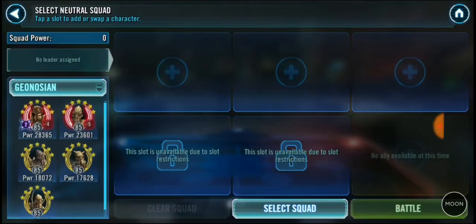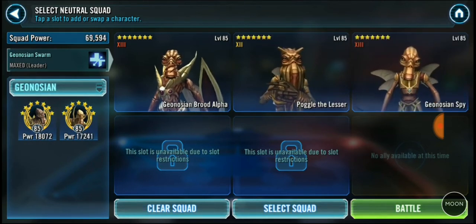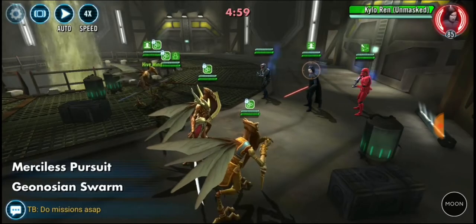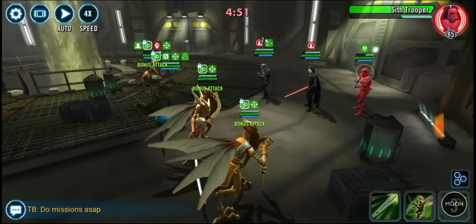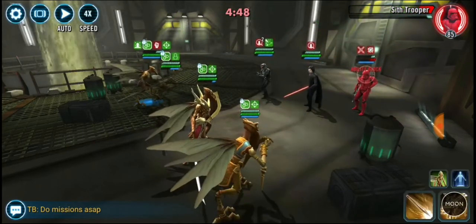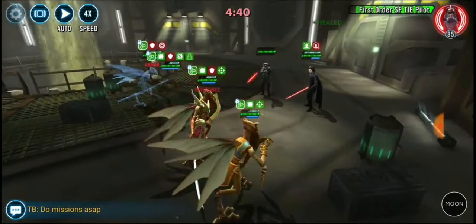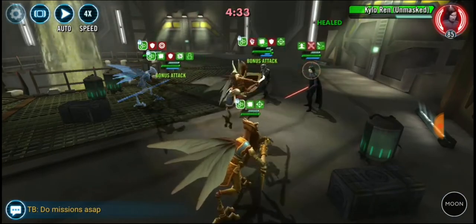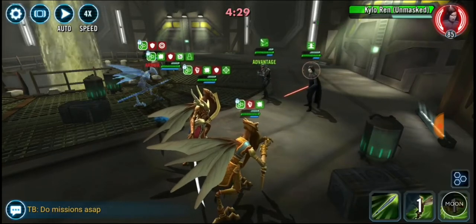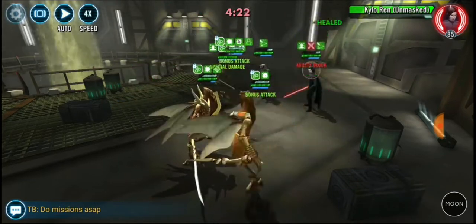I like the way the Geonosians performed last time, so I'm going to give them another shot just to see if this is a fairly reliable counter. I don't feel like the freak bit of luck where Kylo Ren stunned Brute and took his taunt away and then Kylo was able to one-shot Poggle — I don't think that happens in this one. There is crit immunity there. So target down first order TIE pilot here. I've got to deal with this taunt and I can't quite get there. I've got to hope that Spy hits hard enough to get through Kylo Ren.